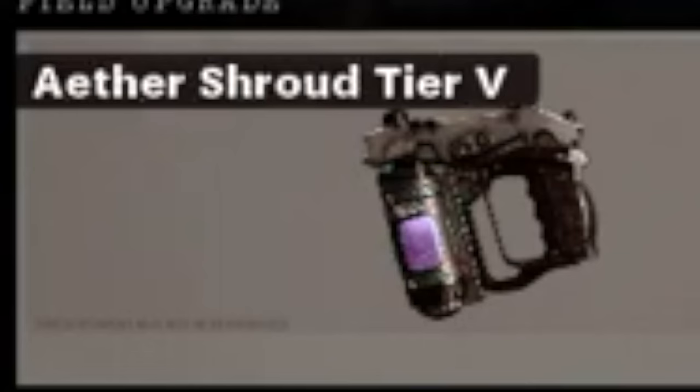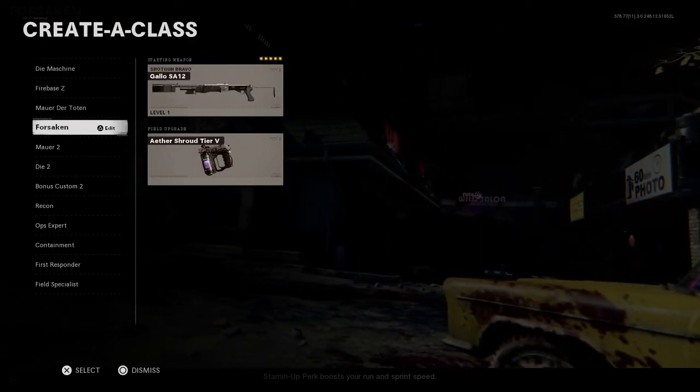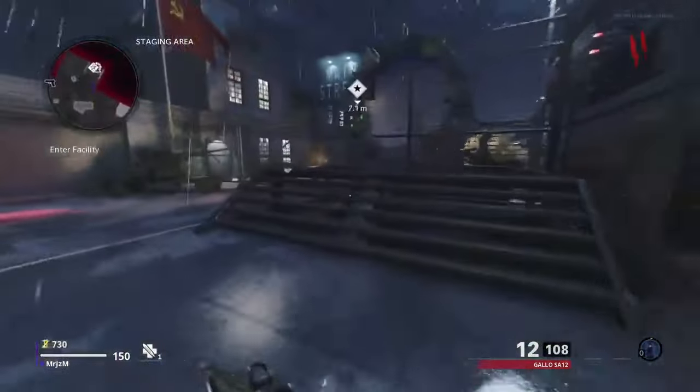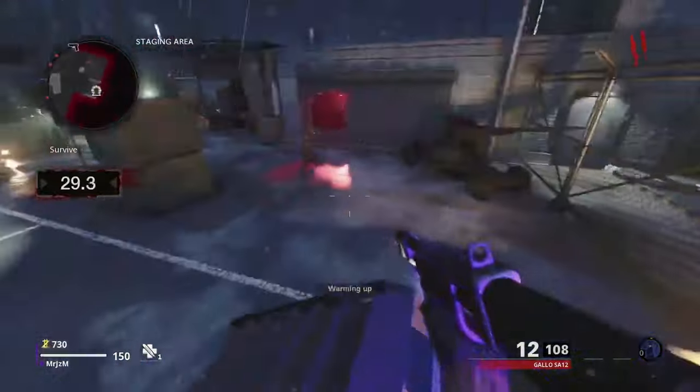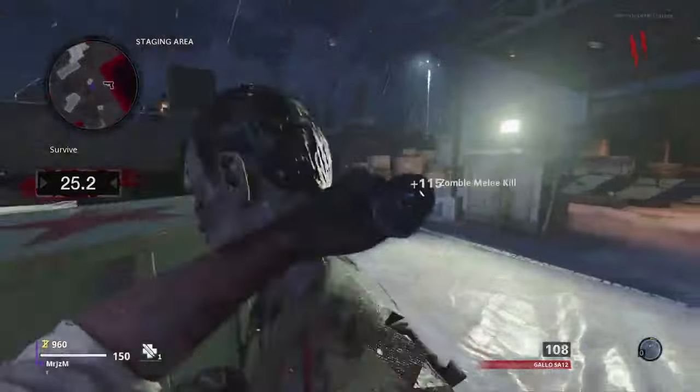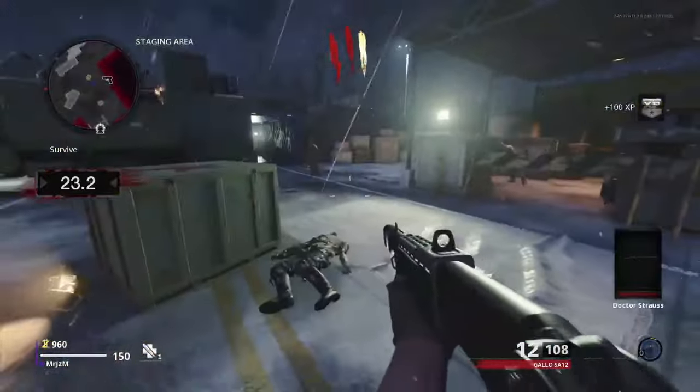On this map, you'll need to spawn in with Aethershroud, like I mentioned before, and any weapon of your choice. I typically recommend a shotgun for quick and easy killing. When you first spawn in, start getting some kills and make your way over to the teleporter as soon as possible. The early rounds kind of play themselves, because all you're going to do is follow the steps to unlock Pack-a-Punch. Once the teleporter is ready, just head on through.